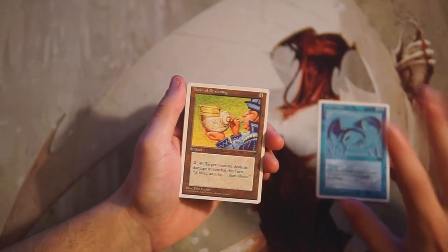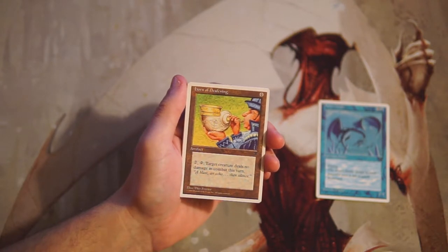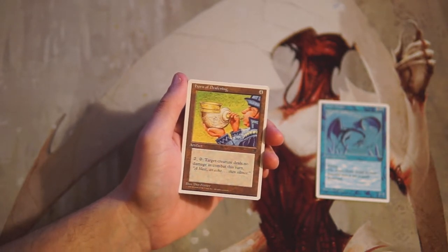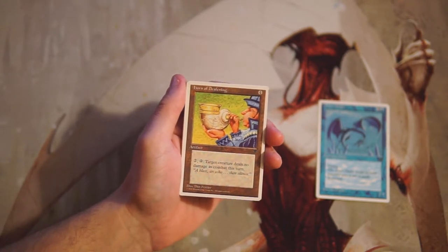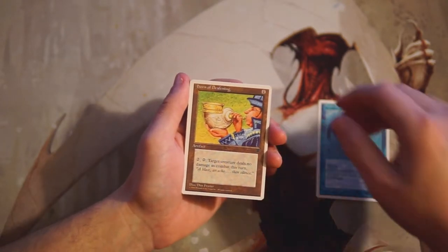Horn of Deafening is an artifact for four mana. You can pay two and tap it — target creature deals no combat damage this turn. This is sort of like a really bad Maze of Ith. You have to invest four mana just to play it, two mana to use the effect, it doesn't even take the creature out of combat, and you can only do it once per turn. Not a huge fan — it's a really big investment for not much payoff.